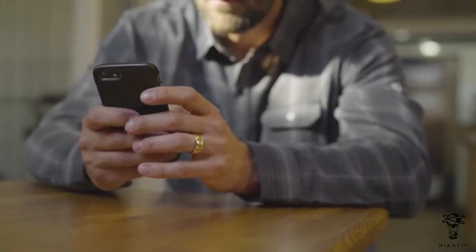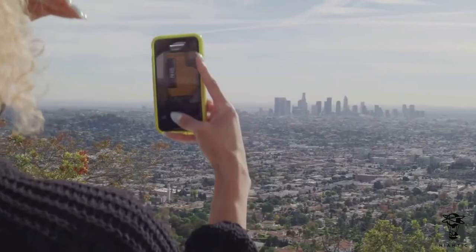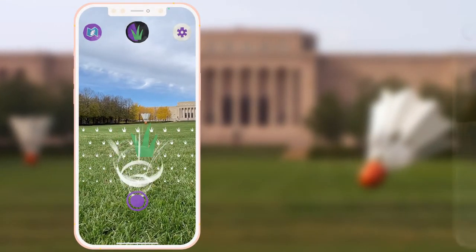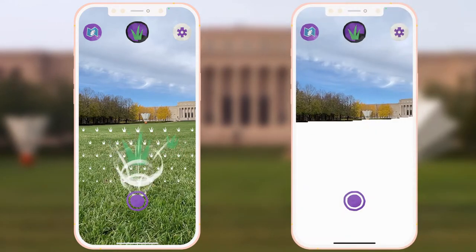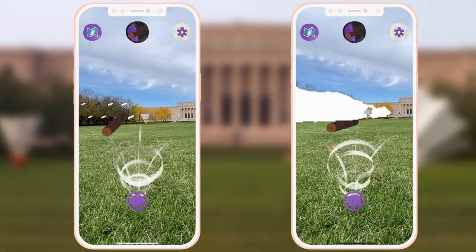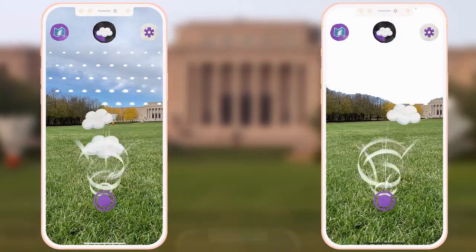Now let's talk about a few of those features that Megan just mentioned. We'll start with semantic segmentation. On the left is Lightship ARDK doing its thing, and on the right is the raw output for what it's segmenting from the scene, including grass, trees, and the sky.